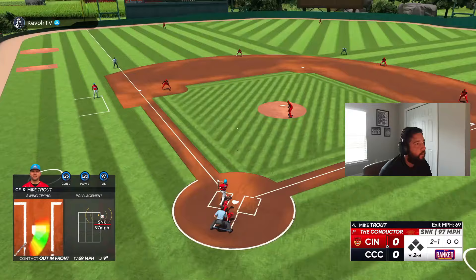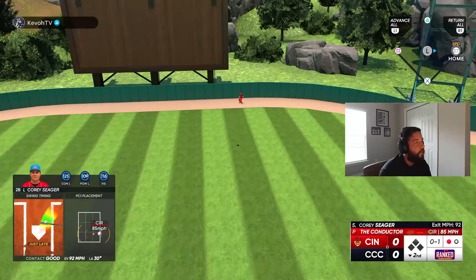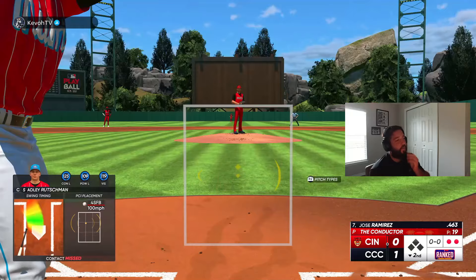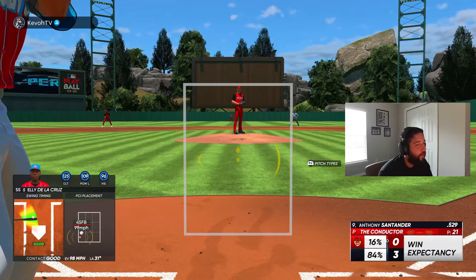I'm swinging at bad pitches. We get a run on a 92 off the bat hit — one nothing lead, let's go! A double in the gap with two outs, and then three nothing! We're cooking. We end up winning that one and we're jumping into another game — oh for one so far with Keith in that one.